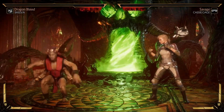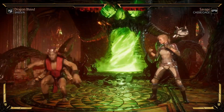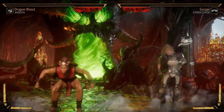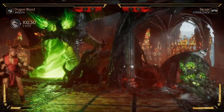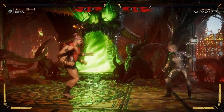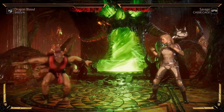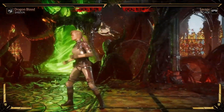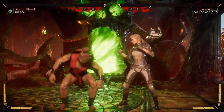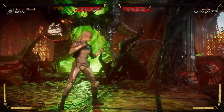Next up, we have the Quake — another true unblockable move. You can EX it and have a double stomp follow-up. You can also cancel the second stomp into the air grab, so if the enemy tries to jump over the second stomp, you can just grab them out of the air. In this variation, the stomp also gets buffed with a little air control so you can choose to land further out, closer in, or left and right — great for catching people dashing or jumping around.